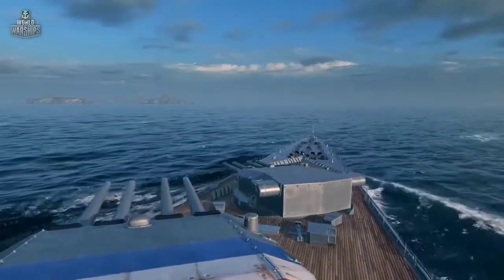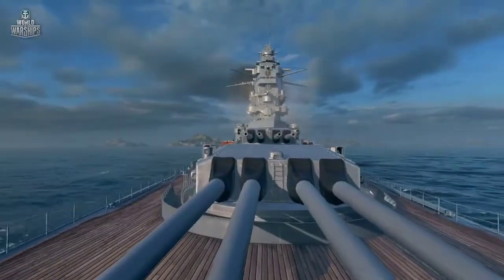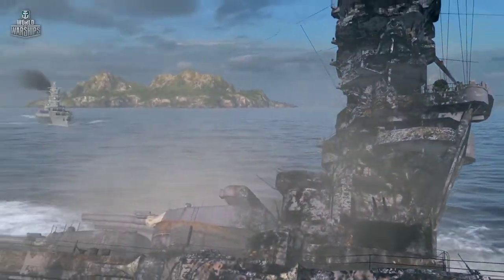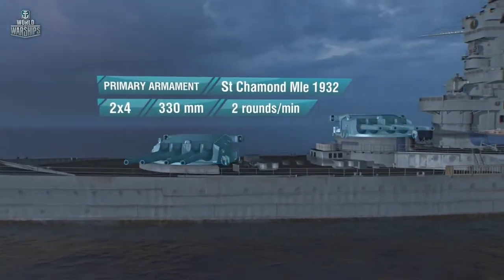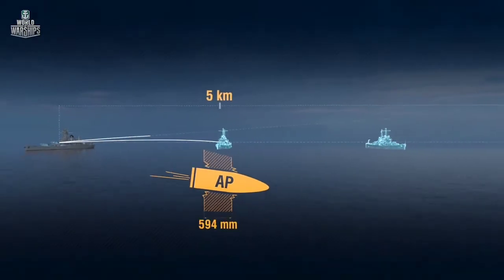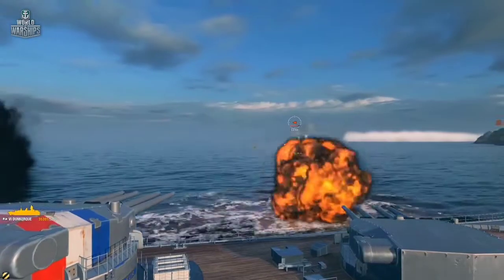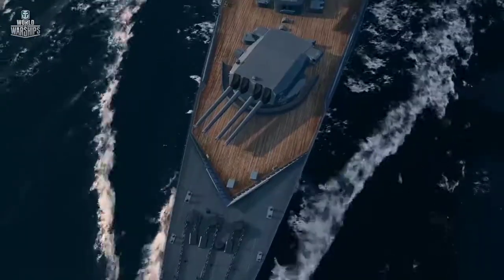Eight 330mm main battery guns are placed in two turrets on the ship's bow, giving you eight guns in a front salvo. This means you don't have to expose your ship's side and citadel to strike with all your might — that's twice as many guns as half your counterparts at this tier. The guns feature superb ballistics and average firing range. The caliber is modest compared to peers, making overpenetrations less frequent. Turret traverse speed is high, similar to many cruisers, and your gun reload time is the shortest at Tier VI.